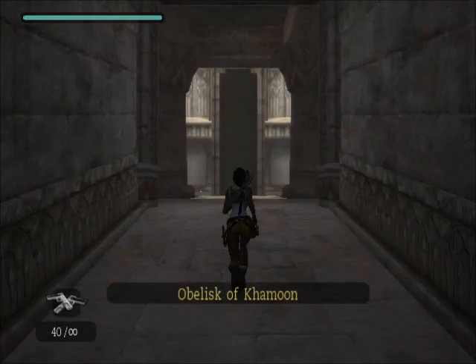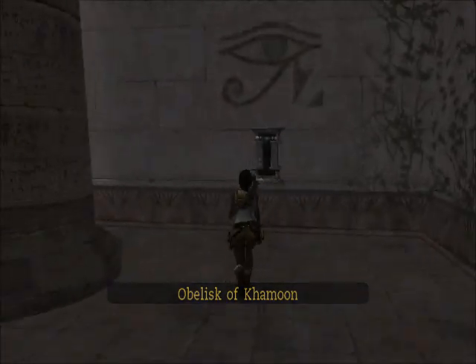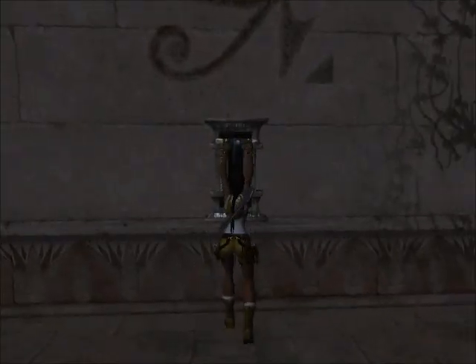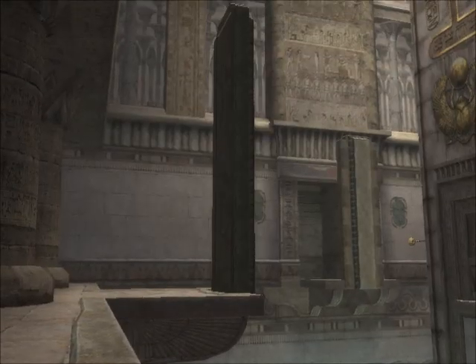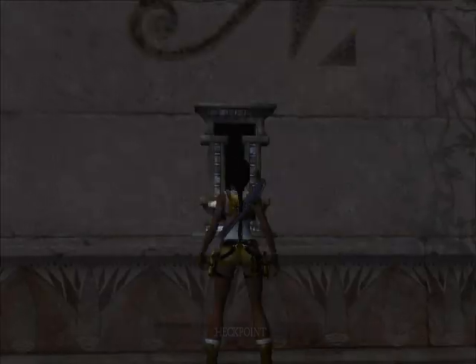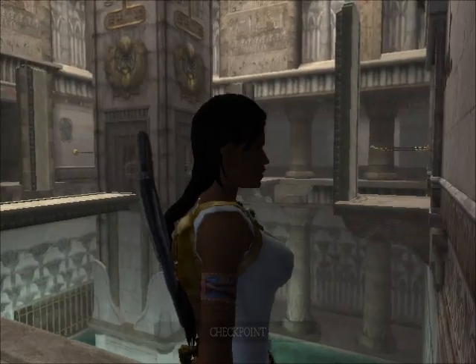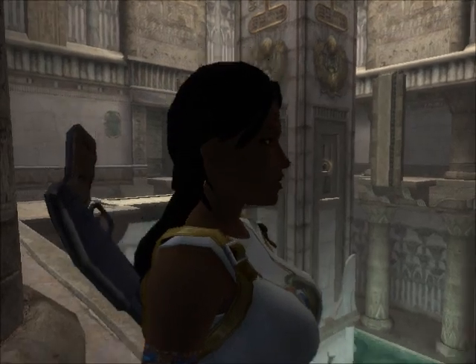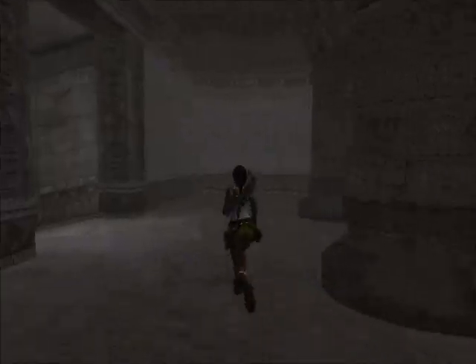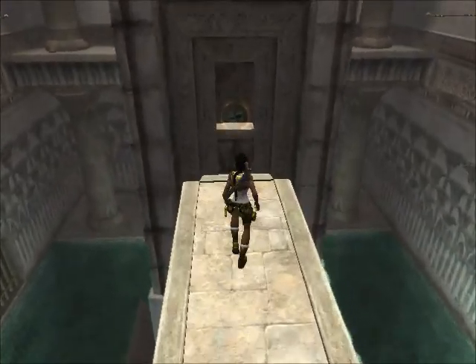Hello everyone, the Original Ginger here with part 10 of Tomb Raider Anniversary, and today we are doing the Obelisk of Khmun. We pull the switch here and that'll drop a bridge. Basically the point of this is you've got one, two, three, and then the fourth that we just dropped — bridges — and we need to drop each one of them in order to reach these artifacts.